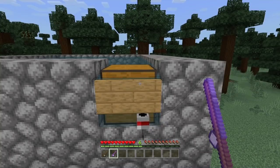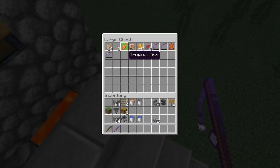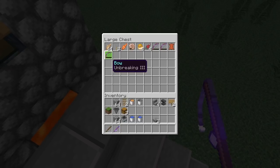This farm is actually really OP. You should see how much stuff I got in my survival world — I got like four saddles from doing this, four saddles, two name tags, and a lot of enchanted books. I'm at level seven, and I got a Sharpness III bow!